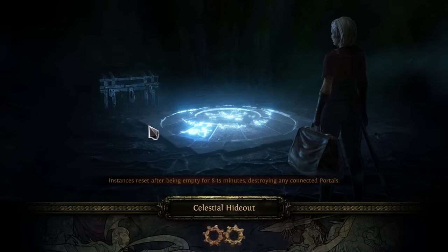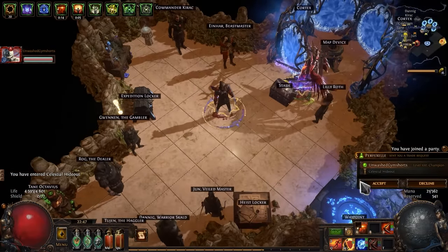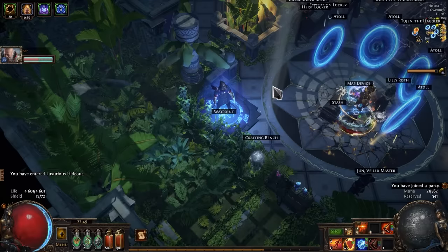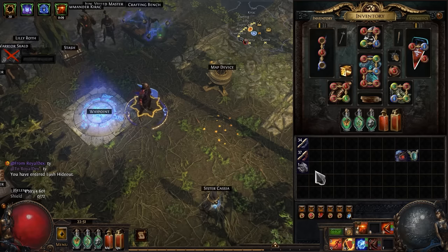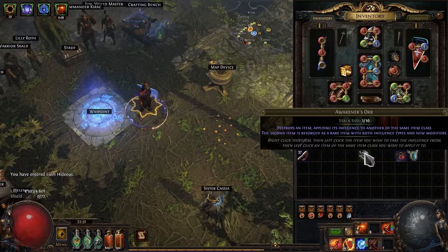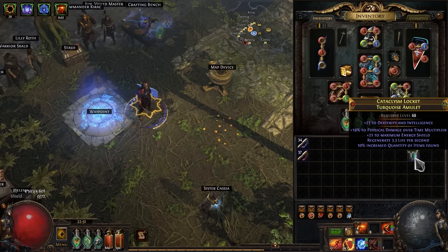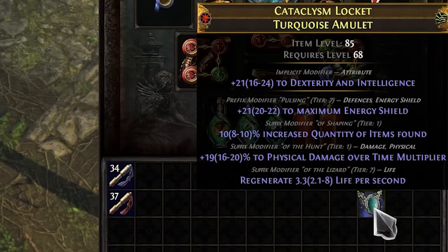Next we need an amulet and here I will use the same craft method as in the last video. For that we need one amulet with shaper influence and increased quantity of items found, and one amulet with hunter influence and physical damage over time multiplier. Use an awakener's orb — they're relatively cheap in this league — and pray to the gods to get some good amulet. Most importantly, don't forget that the amulet should have exactly one parameter with shaper and hunter influence. Unfortunately we did not get the most useful characteristics, but for a start this amulet will be useful to us.